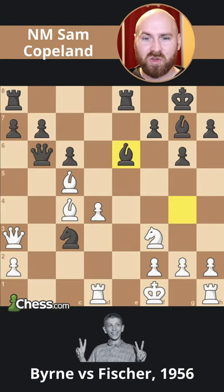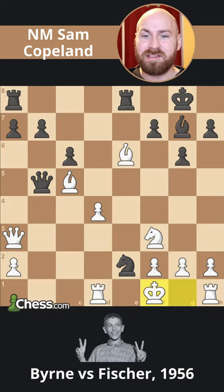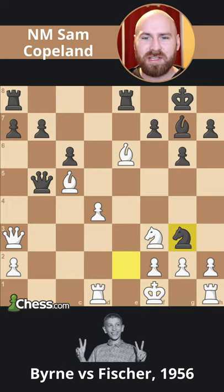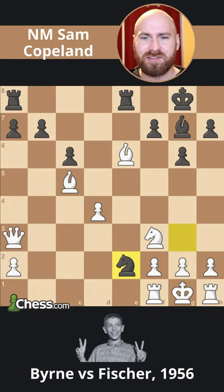The most spectacular win for Fischer occurs after bishop takes e6, when Fischer had prepared: queen to b5 check, king g1, knight e2 check, king f1, knight g3 double check, and after king g1, queen f1 check. This is the famous and always gorgeous smothered checkmate pattern.